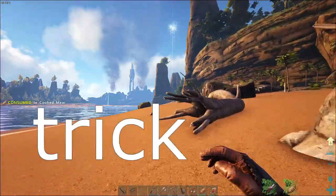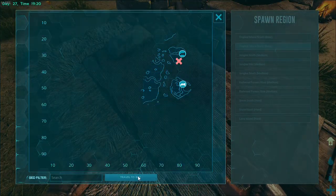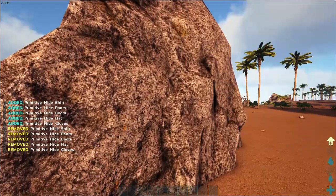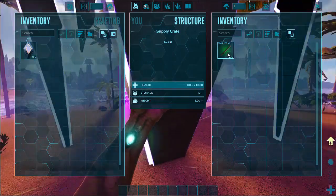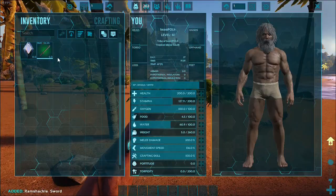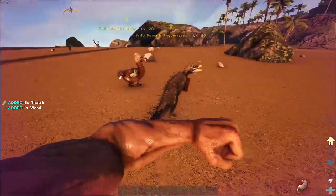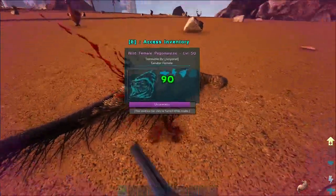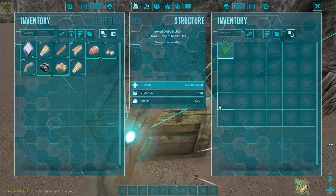I thought of another plan - rather than a plan, it can be called a trick. In ARK we can respawn from bed to bed, so with a bed placed on that island I can respawn back there and store my loot. After the baddie saddle we've been having bad luck with saddles - same old stuff. I stored the loot near my bed and respawned back to my base.